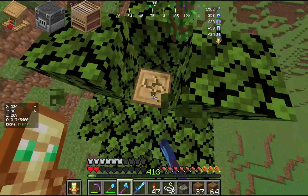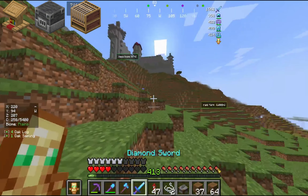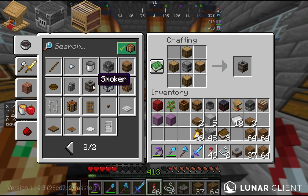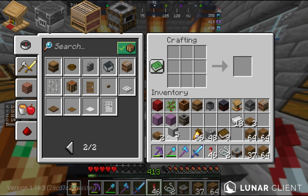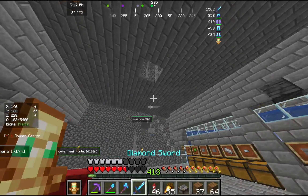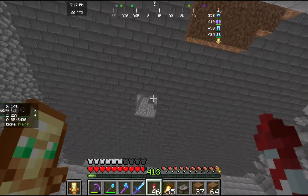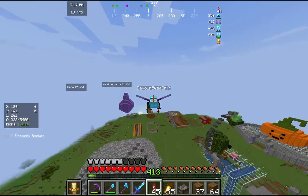Let's get three oak logs real quick from this tree. Oh my god, my HP — I forgot I have no armor. Okay, we're gonna craft this up real quick. Smoker — let's go! Now let's see what's next.